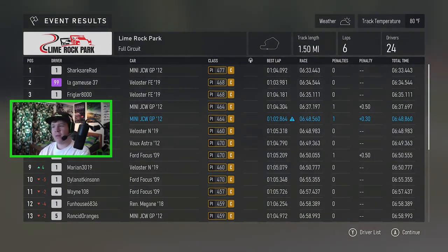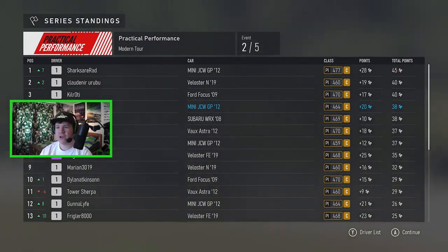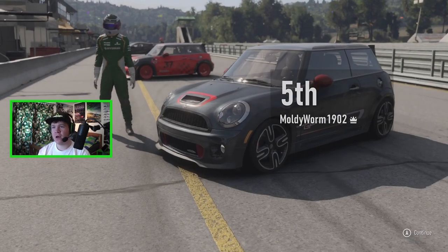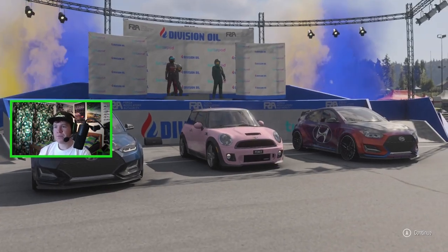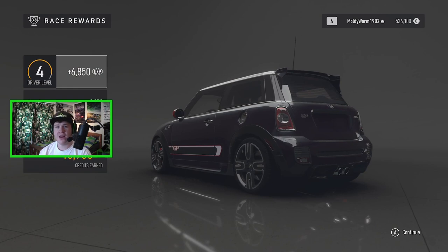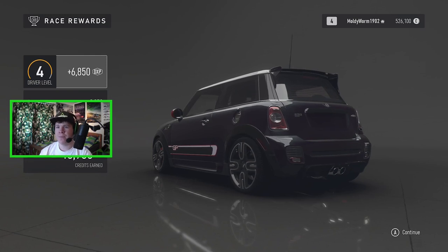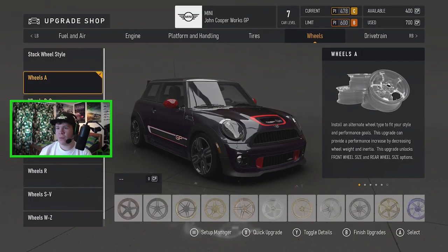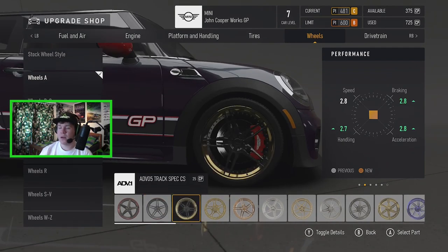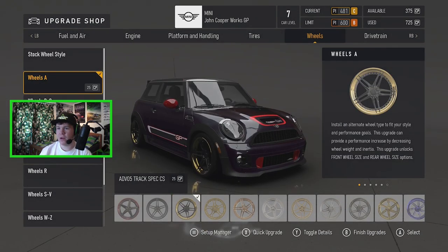We climbed up into fourth position by the end of it — that's going to put us a lot higher up for our next race on the grid. I think the better you place, the higher up the grid you are going. We could maybe find some nicer wheels for it — we've still got 300 things available. These look a bit nicer although we'd have to go and paint the car. Yeah, let's go with those.